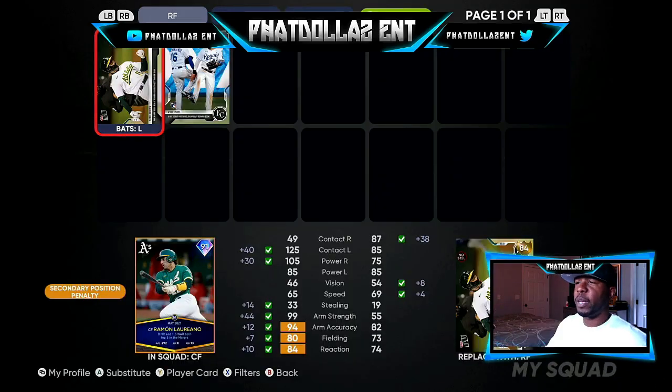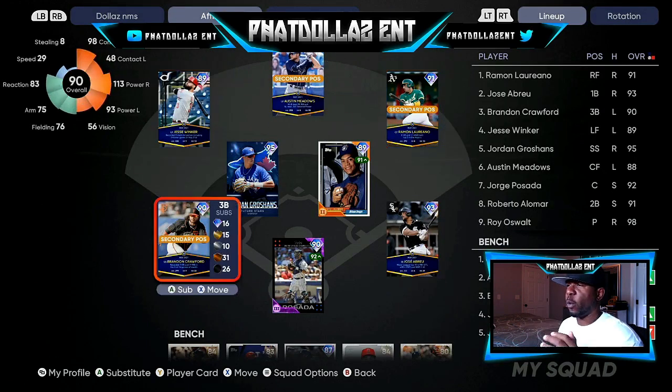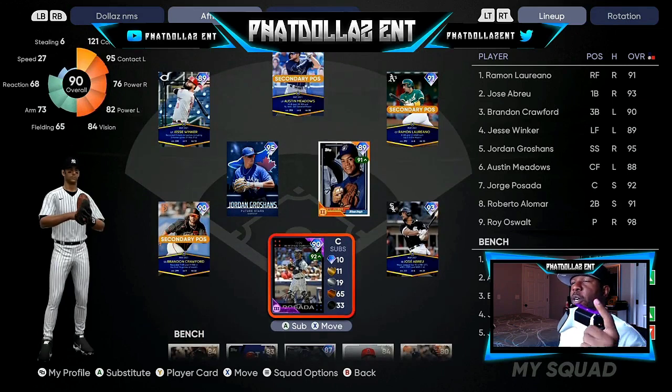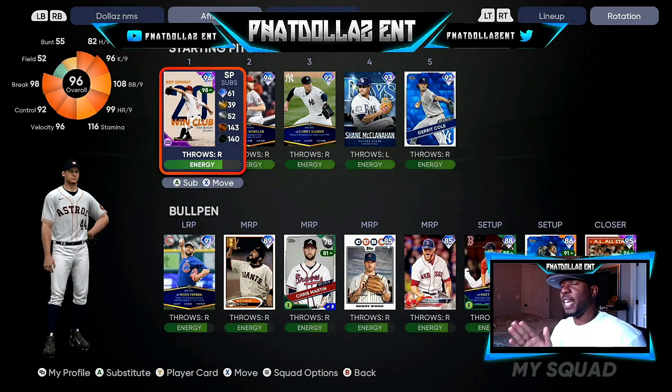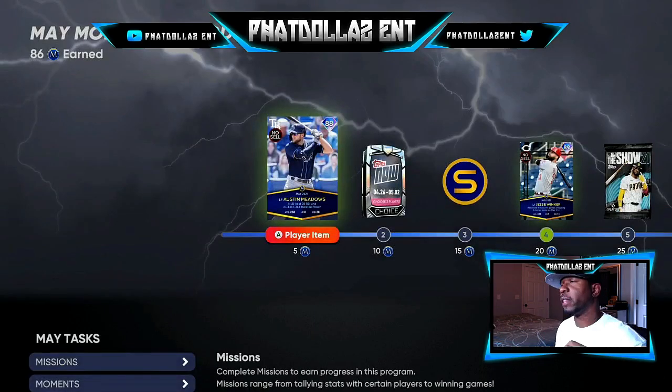In different positions it's gonna be different players. For the first couple missions you want to have all Tops Now players. If you can't get a full lineup, as you unlock more players you'll have a bigger and better lineup with better overalls. Have as many Tops Now players as possible, including on the bench. Then push R2 or right trigger to set up your bullpen the same exact way.